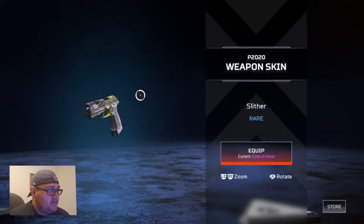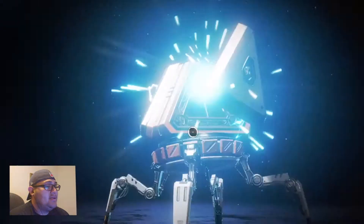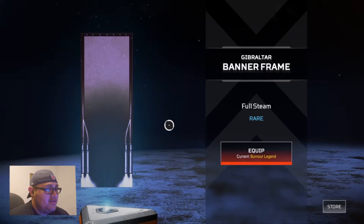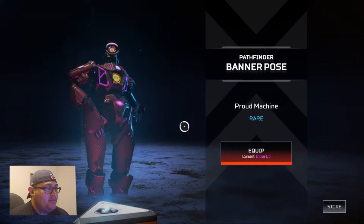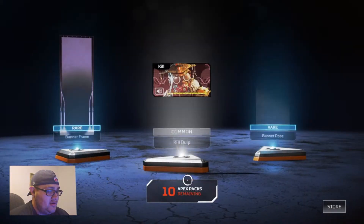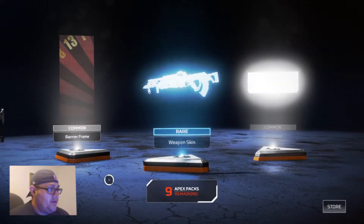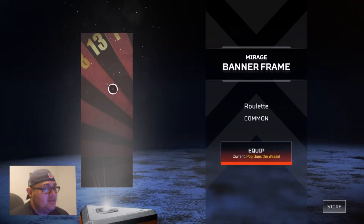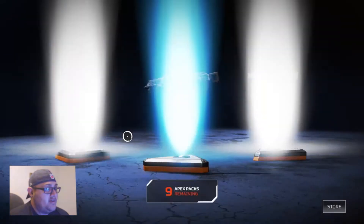I'm gonna keep the Paper Trails, Code of Honor — Slither. I do like the Slither one. Banner pose — not gonna be the close-up one we just unlocked earlier. Ten more packs — still got that legendary in there, that's good. I wonder what happens if you don't get a legendary when you open 30. Can you call them and be like, 'Hey, I didn't get my legendary, I opened more than 30'? Caustic Revives — just five, need to get that one up.